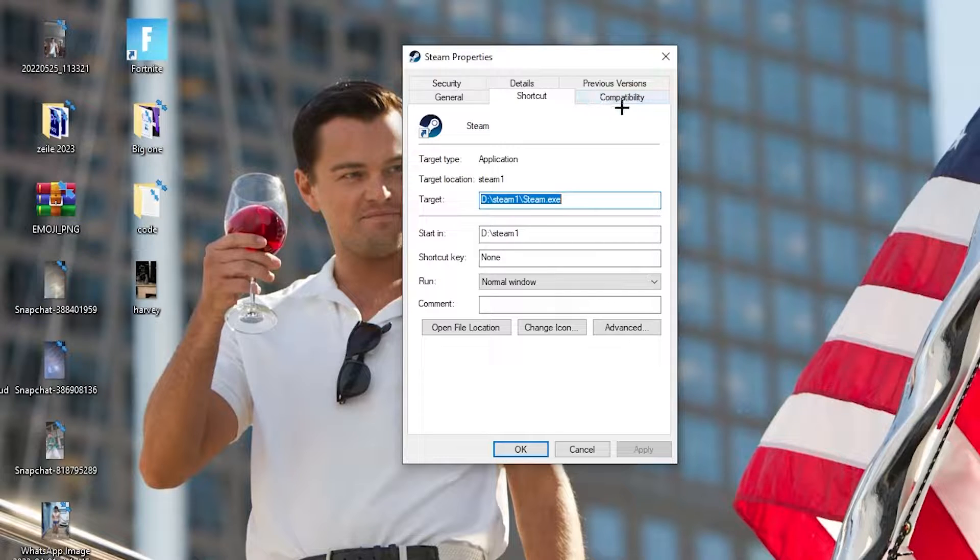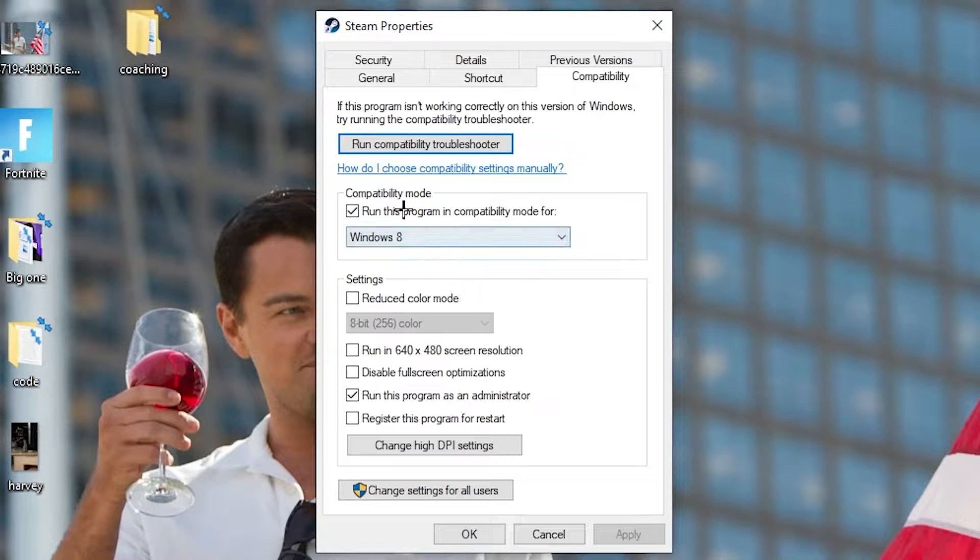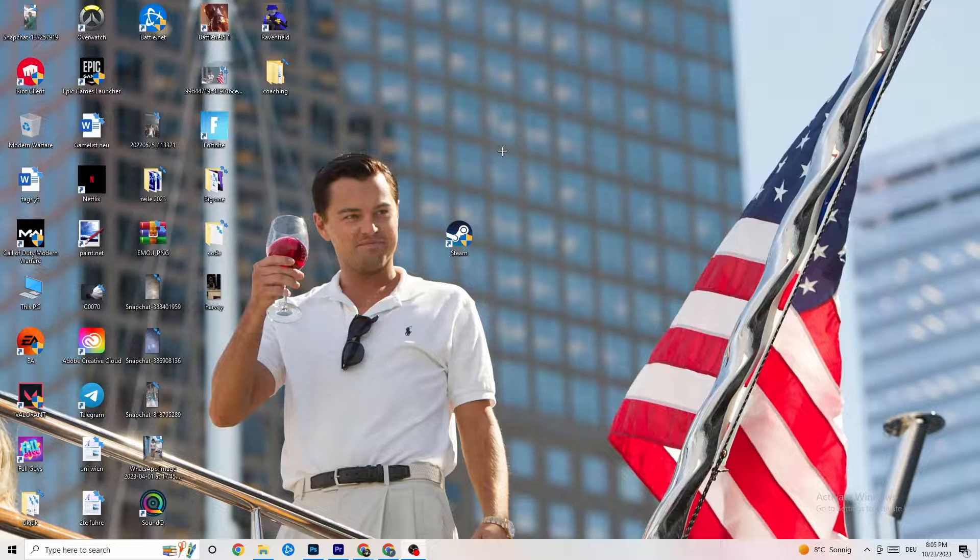Navigate to the 'Compatibility' tab and copy these settings. Enable 'Run this program in compatibility mode' and select your latest Windows version. Disable 'Reduce color mode,' disable 'Run in 640x480 screen resolution,' disable 'Full screen optimizations,' and enable 'Run this program as an administrator.' Hit Apply and OK, then restart your PC. This will help reduce crashing issues.